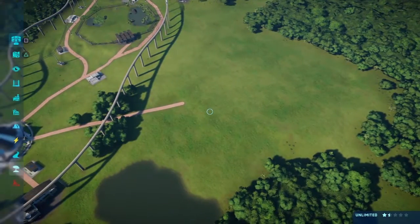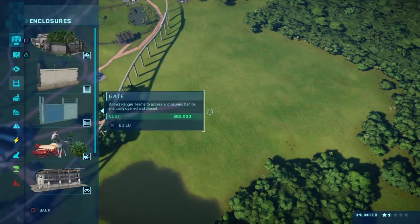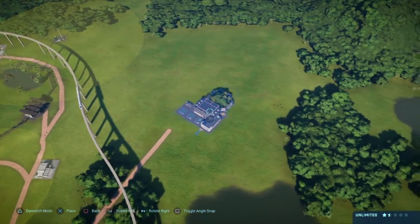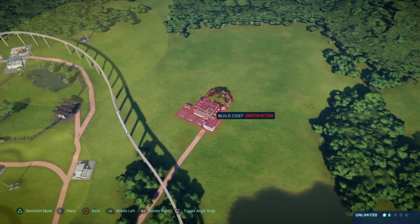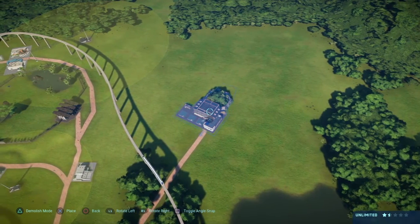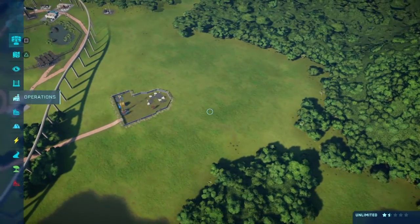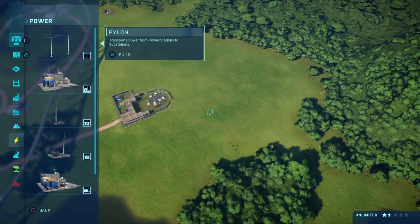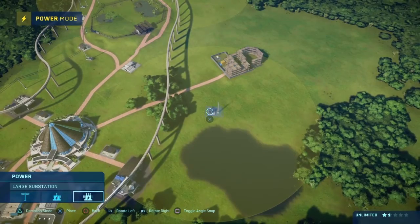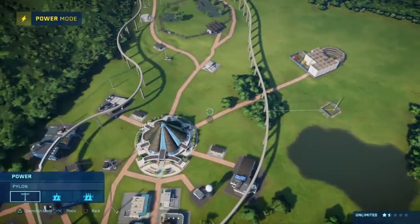All right, so we need a Hammond's Creation Lab of course. We're gonna put it right against the rope. I'll try to get it close enough so I don't have to make another path, because when you have to make another path it looks funky. We'll do a large substation maybe near here so I can get to some other stuff if we need it.